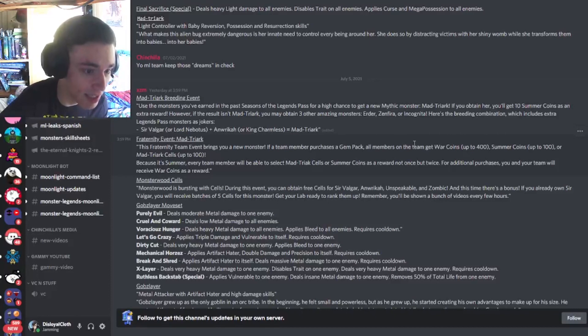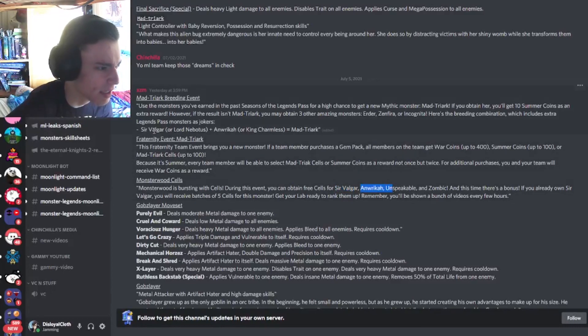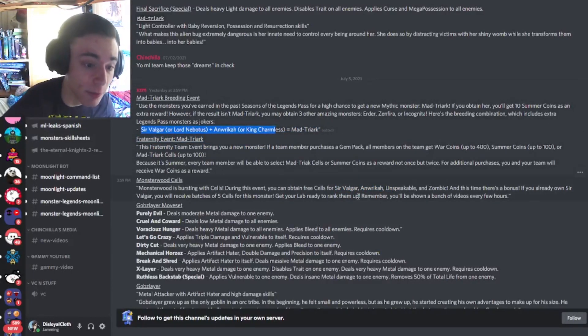It will also be inside a fraternity event, so if you or anybody on your team buys gems your whole team will get the monster. What's really cool about this breeding event is that Sir Valgar and Anorica will actually be inside a monster witch, so you'll be able to watch ads and then breed the two monsters you get from the ads to get the monster.